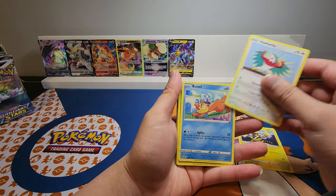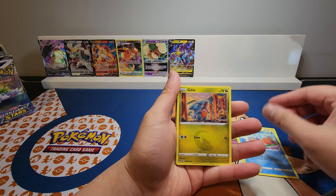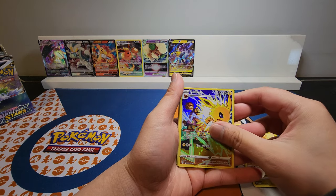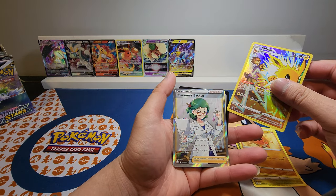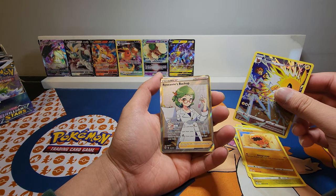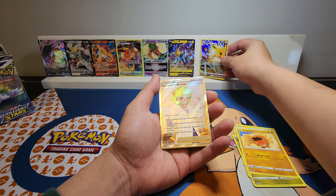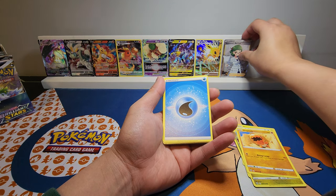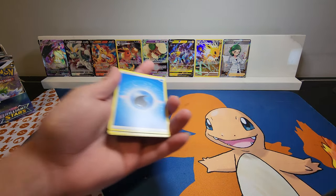Electabuzz, Hawlucha, Boisel, Gible, Trapinch, and a Jolteon, and also a Roseanne's Backup. I haven't pulled any of these ones yet.